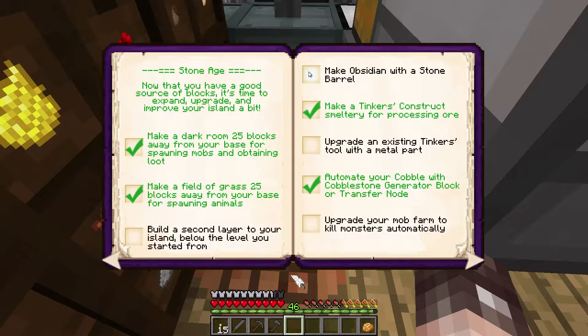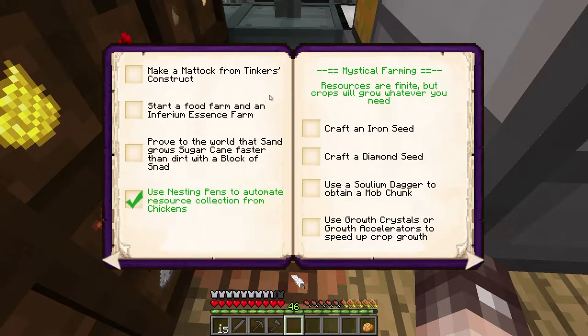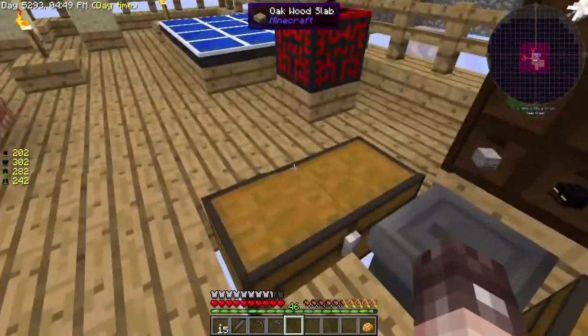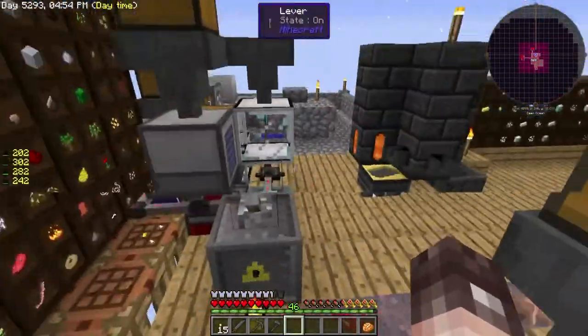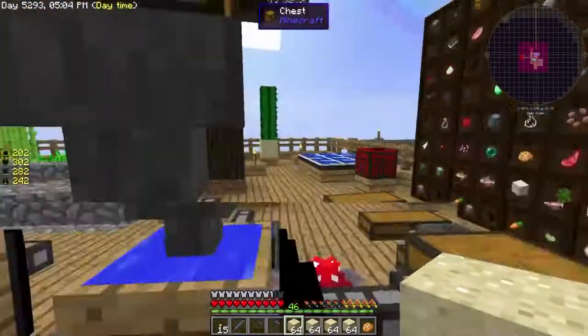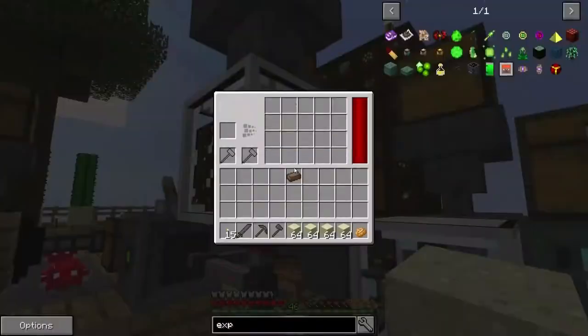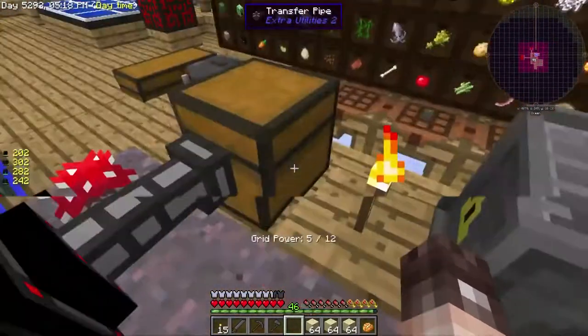We've pretty much cleared all of that lot. Make obsidian with a stone barrel — yes, done that. Upgrade your mob farm to kill monsters automatically — done that. Enchant-less if mess — no, haven't done that. Capture a cow in a jar — create an inferium seed — no, I do want to do that. Make a watering can — I want to do that. Mattock, essence farm — no. A block of snad — now I thought that was a typo, however let me show you something — snad is a thing, it's true, it is a thing.